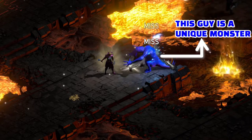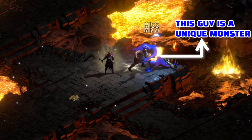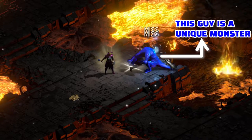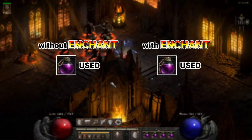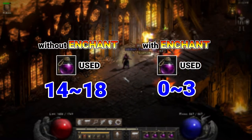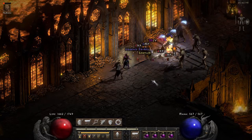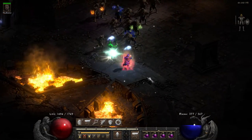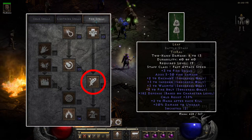The biggest issue of the Frenzy Merc is hit chance — he misses a lot, especially on bosses. I tried buffing him with one hard point in Enchant, and his survivability improved instantly. He needs only 2 or 3 potions, and sometimes zero potions per run, with the same gear I just mentioned. So if you're playing a Sorceress, you can either put 100 points into Enchant or get a plus-Enchant weapon on swap.